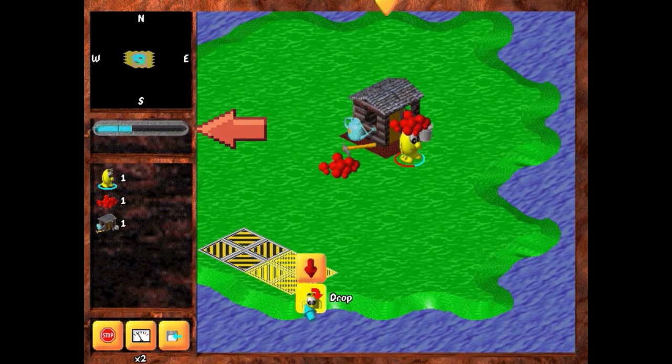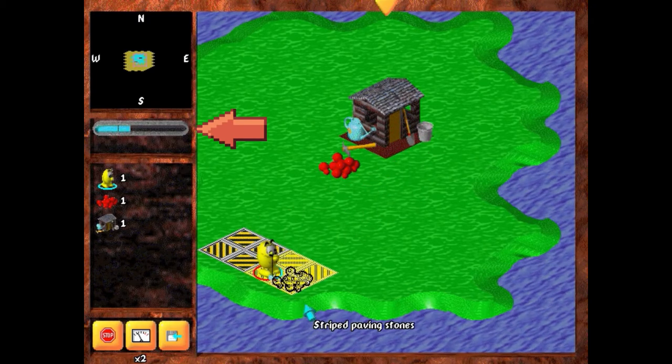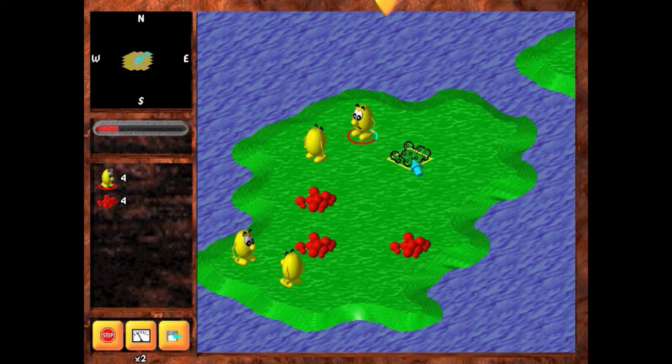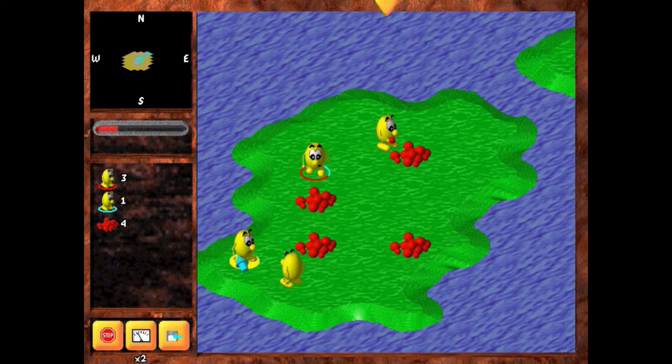Each Bloopy only has a very limited amount of energy, which is drained by performing tasks and even just by walking around. Once you cross into the red zone, Bloopy won't be able to perform any more tasks until you eat some tomatoes, which can be grown once you build a garden shed out of wood.